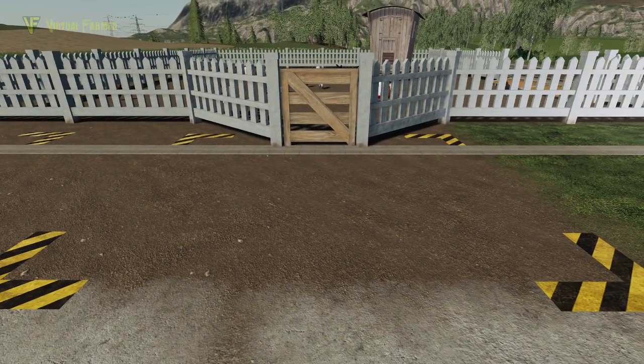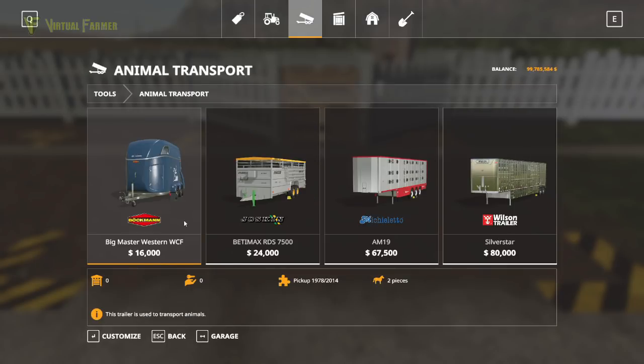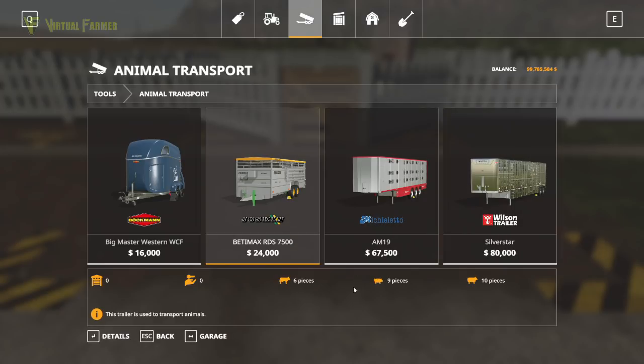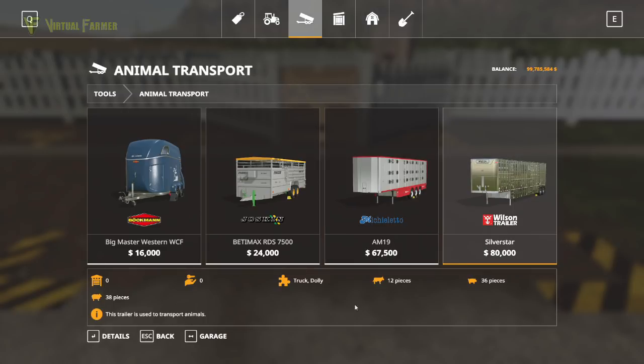Chickens are the only animal in the game that don't have a means of transport. If we look in the animal transports section you can see we've got the horse box and then the various animal trailers. All of them hold cows, pigs, and sheep — so there is no way of transporting chickens.